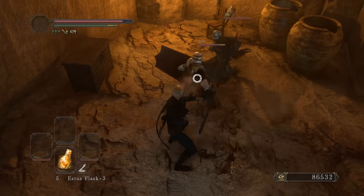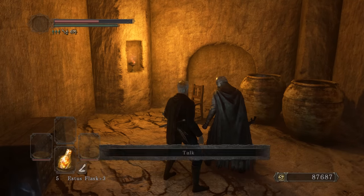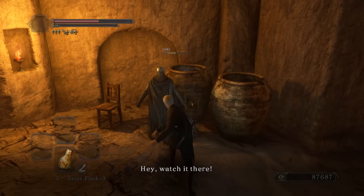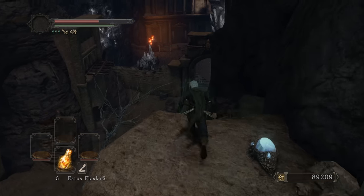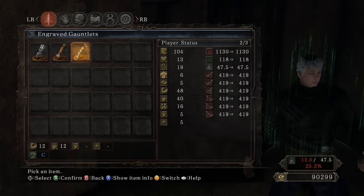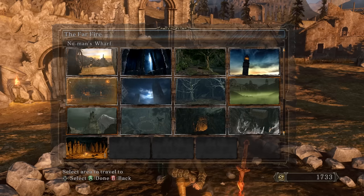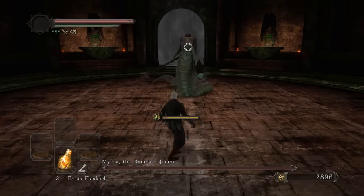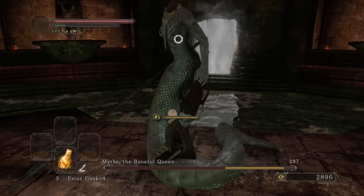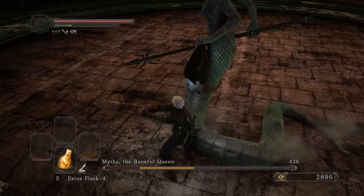Double team - this is exactly what Garo would do: help someone out and then turn on them right away. Getting the engraved gauntlets for critical hits. Ring of Blades plus one is on the way near Smelter Demon. Then we'll do Duke's Dear Freja and Lost Sinner. Mytha is up - I smack her and she takes a massive chunk of damage. Four hits is all it takes - this thing is melting bosses.